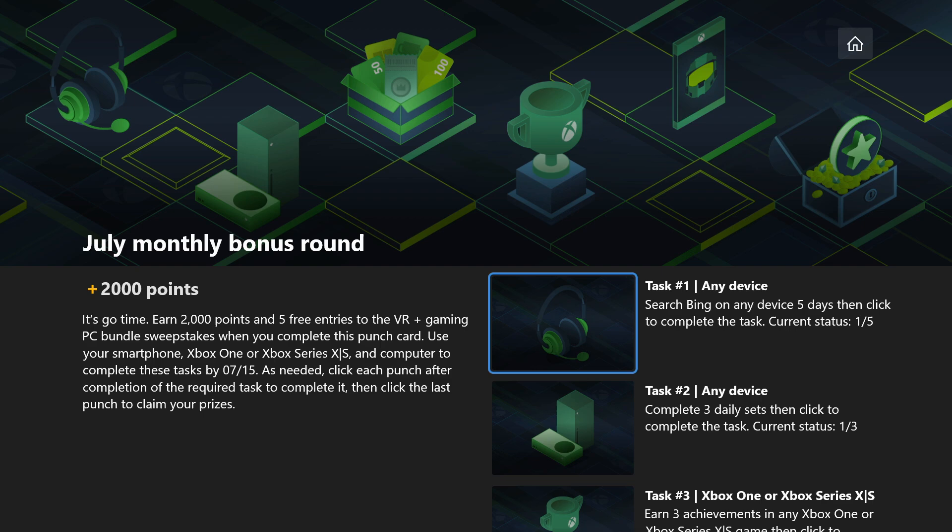The first thing we need to do is run some Bing searches on five different days. You can do this on any device you wish — you can even do it on your Xbox.